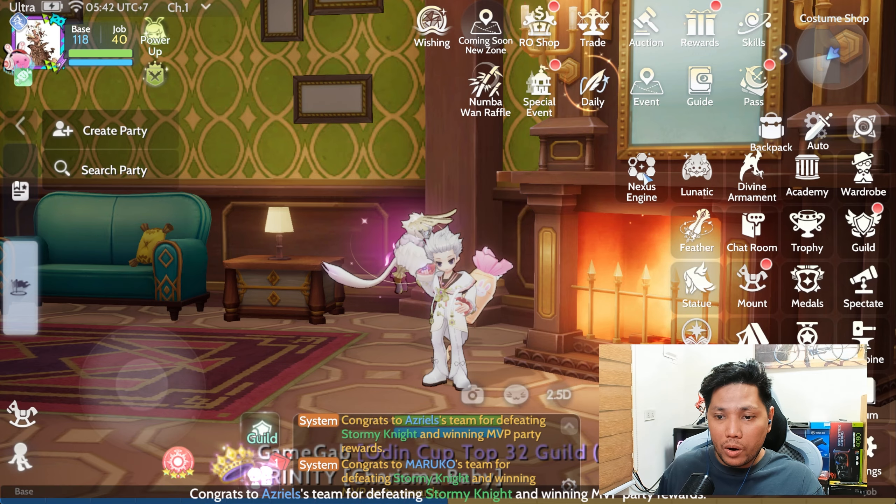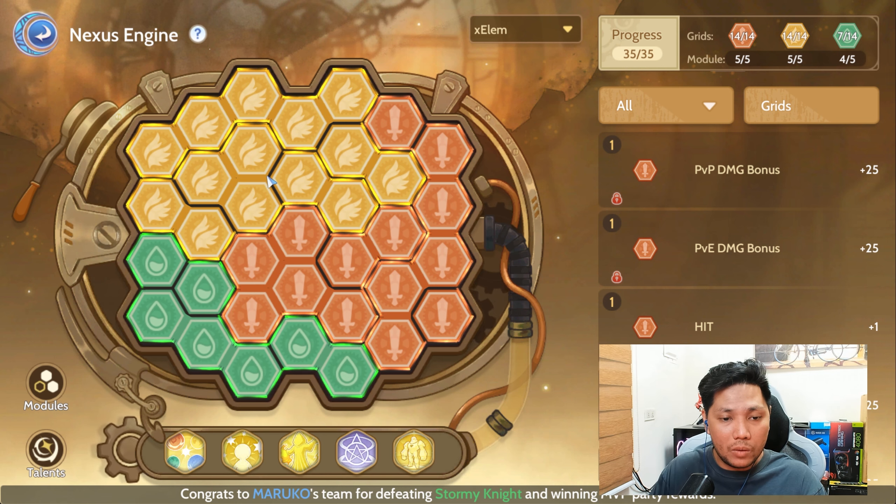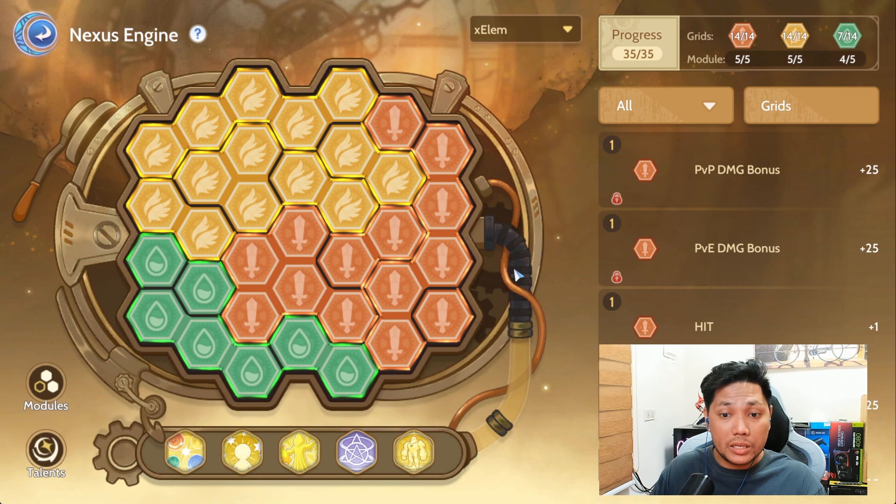Moving on to the Nexus Engine: I'm prioritizing the Red ones, then Yellow, then Green. The stats I focus on are PvP Damage Bonus, PvP Damage Reduction, and Max PvP War.